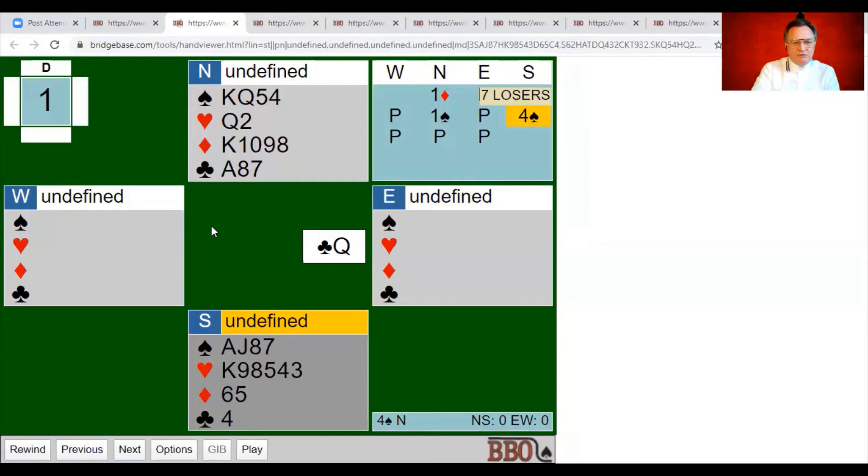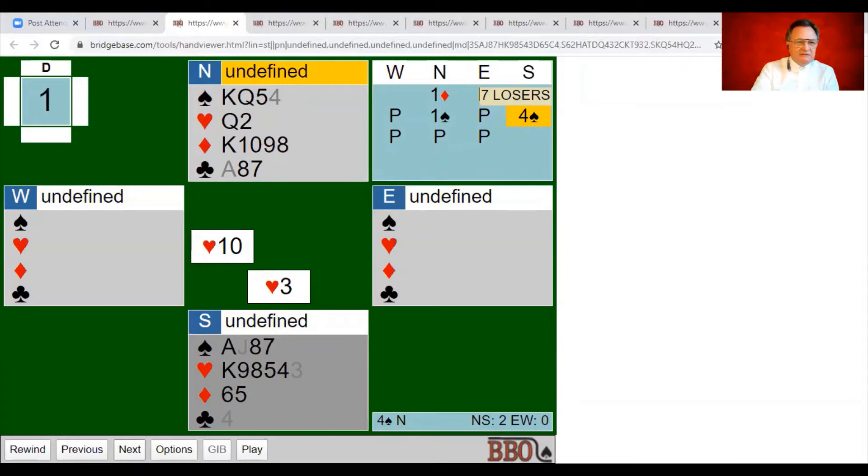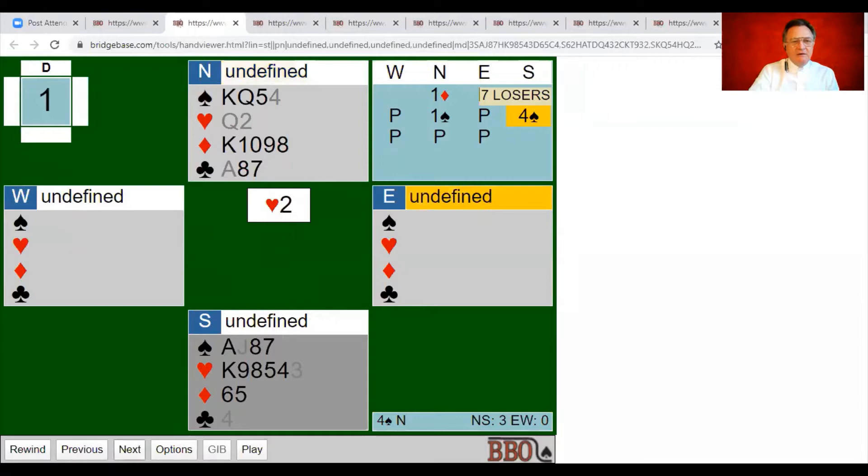We go to dummy with a high trump — still three trumps out — and play a low heart towards the queen. They can't rise; if west has the ace and plays it, that just makes the queen and king into separate winners. The queen holds the trick and the ten drops. When I play a heart back towards dummy I'm going to play the nine — because we now know where the ace is. We give ourselves the best chance.